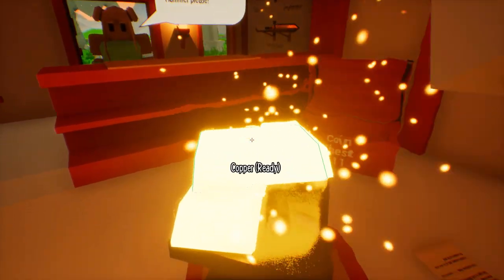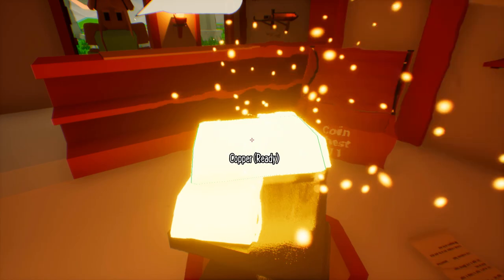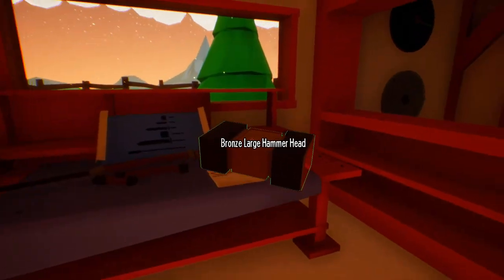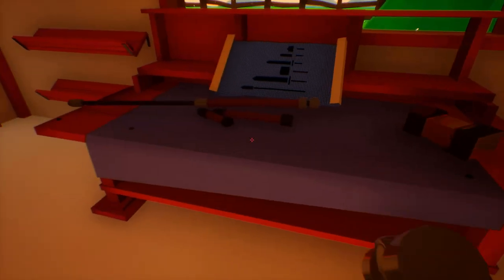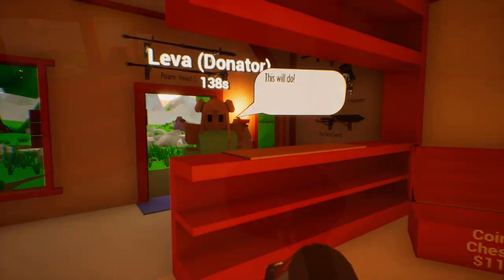All right, that is super easy. Craft our hammerhead first — that's the easiest part. There we go. And we just throw this on the one-hand handle like this. Bam. There you go. There's your hammer. Have a nice day.